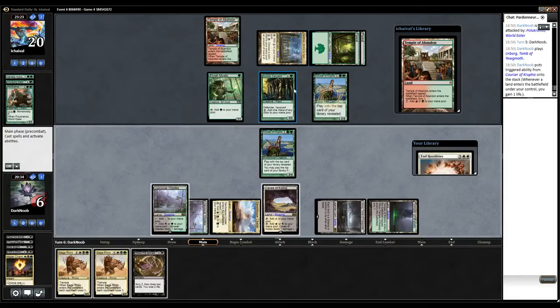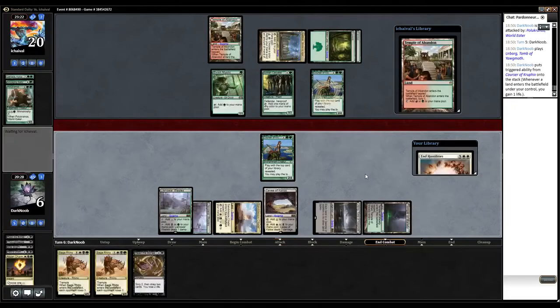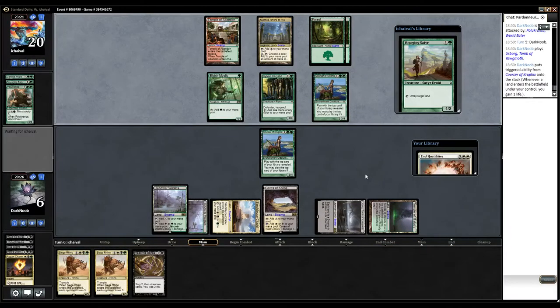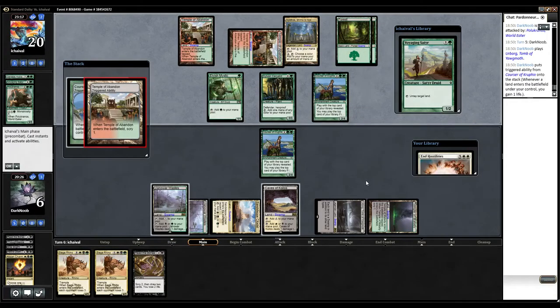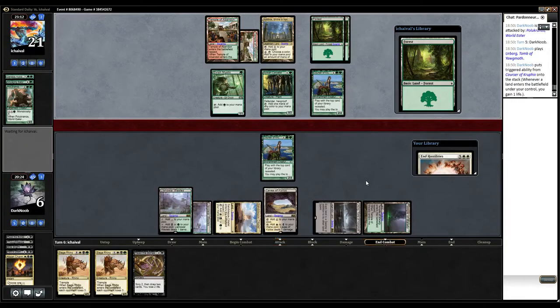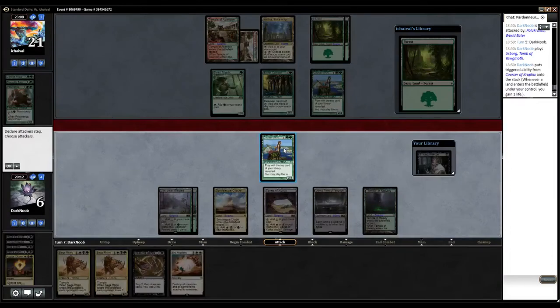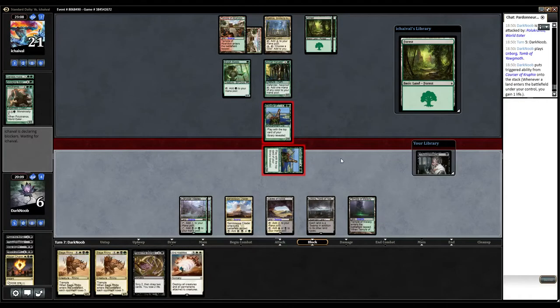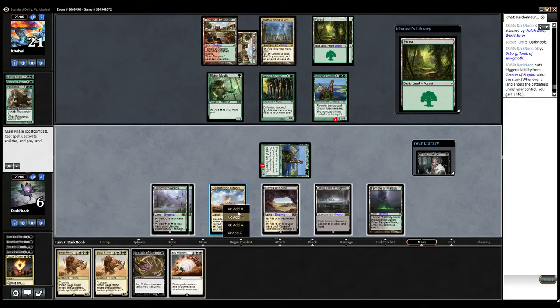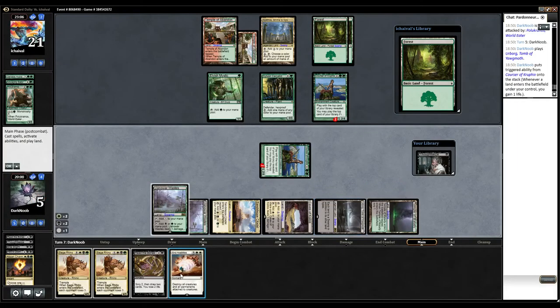I think he should attack here. I guess I'm going to wrath the board here and attack first. Didn't expect that. I'm playing under End Hostility. So now the plan is rather simple: I try to kill him before he can play Ugin. It's a little bit pretentious, I know. I'm missing green mana — blue, black. Okay.